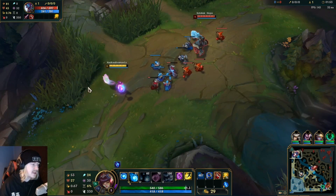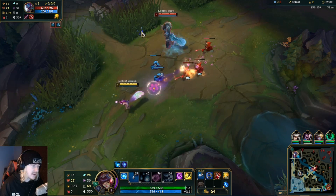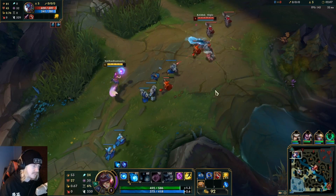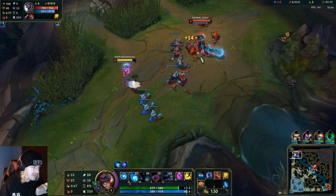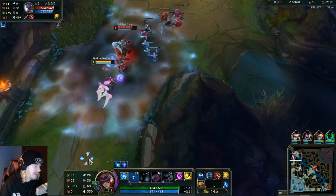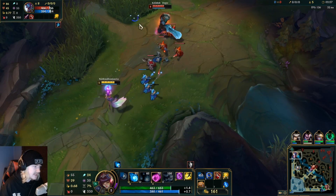I'm going to be incredibly vulnerable until level six. Kayn might be an issue, Trundle may be an issue as well - he's got that pillar and considerable sustain from his passive, healing for like three percent of his health every time an enemy dies near him, plus his Chomp ability. We're running Glacial Augment on this, so hopefully we can just be very harassy. I'm taking E second because he seems like he's pulling up on me pretty hard.